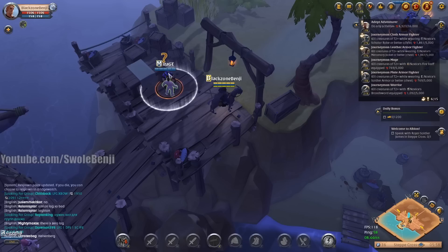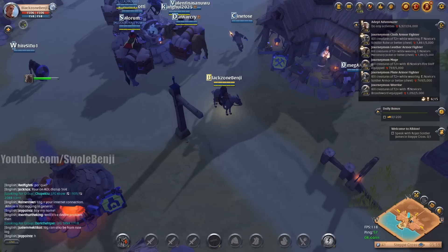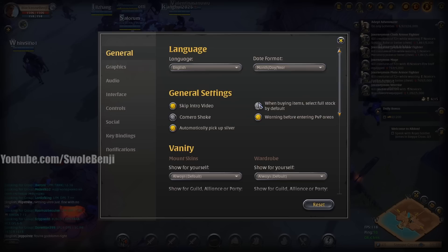You can now check your mail and get those Tomes, giving you 5,000 XP — but only if it's a new account. Important: do NOT talk to the gentleman with the question mark yet — that starts your three-day premium, and we don't want to do that yet. First, correct your options and settings. Go to Game Settings and copy these: turn off camera shake — very important in big fights where spells will blind you. Turn on automatically pick up silver. Turn off buying items at full stack.